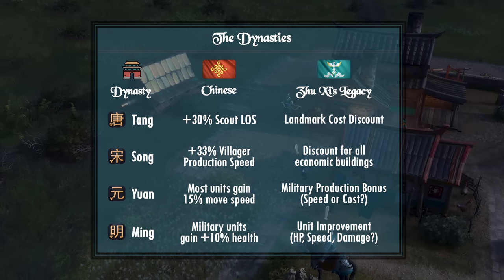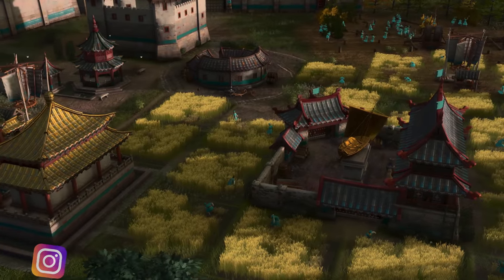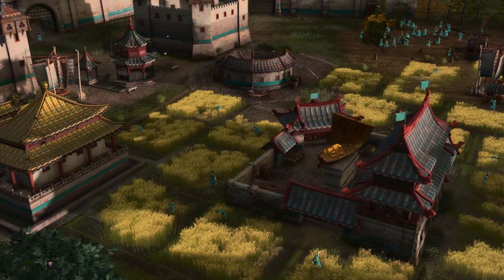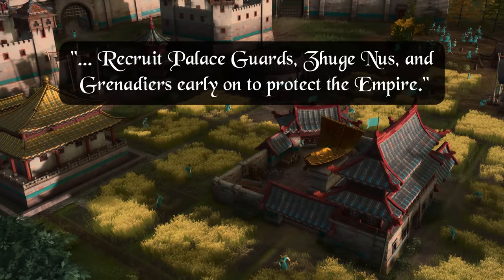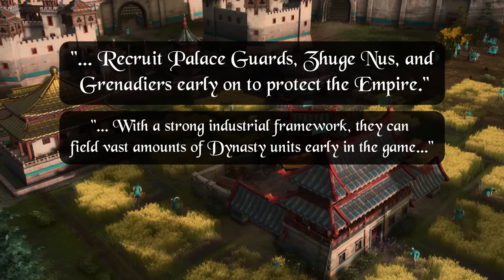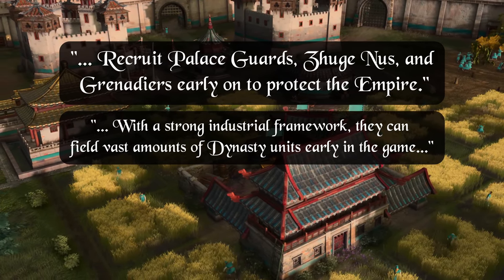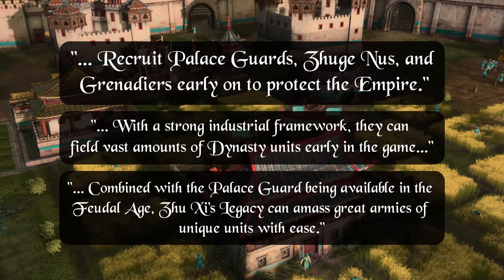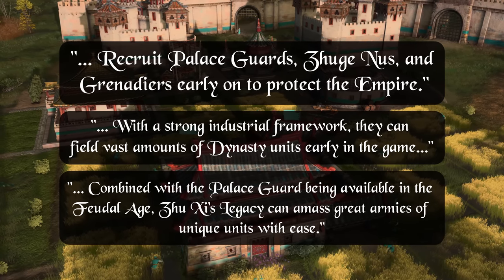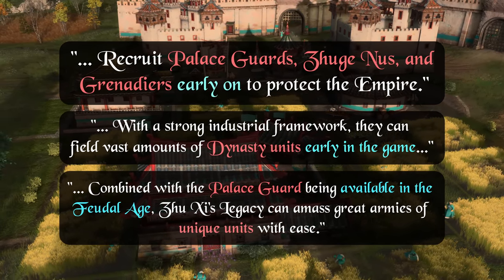We'll have to wait until the embargo is lifted before we dive into further details. Now that we've covered the dynasties, let's talk about another very important distinction. I'll highlight three important sentences: recruit palace guards, Zhukunus, and Grenadiers early to protect the empire; with a strong industrial framework, they can field vast amounts of dynasty units early in the game; and combined with the palace guard being available in the feudal age, Zhu Xi's Legacy can amass great armies of unique units with ease. Notice how the language revolves around massing unique dynasty units with an emphasis that it's early on in the game.